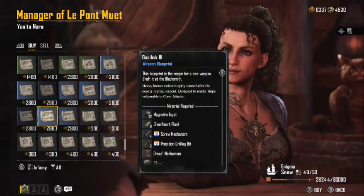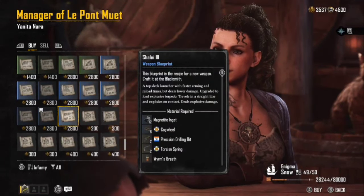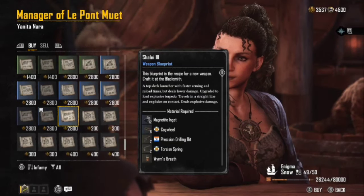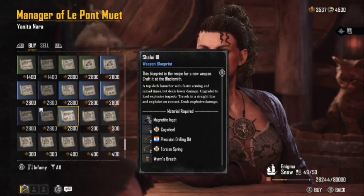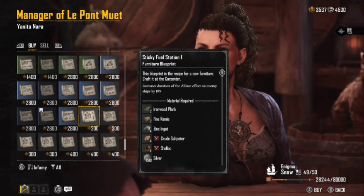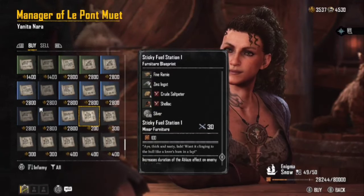Vasculis 3 — there she is, we're going to go ahead and pick that up. They've got some interesting weapons here. There's a top deck launcher with faster arming and reload time but deals lower damage so you can shoot more shots. Some kind of explosive torpedo — I'm just not a big fan of torpedoes. Sticky fuel station — if you're using stuff with a blaze effect, this is actually not a bad piece of furniture to have on your ship.